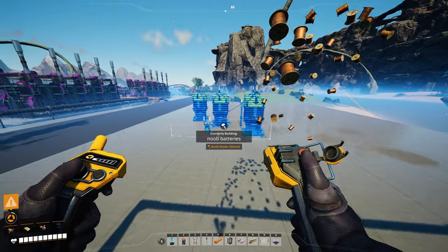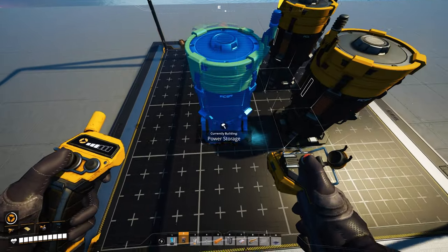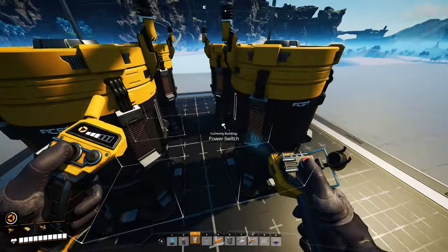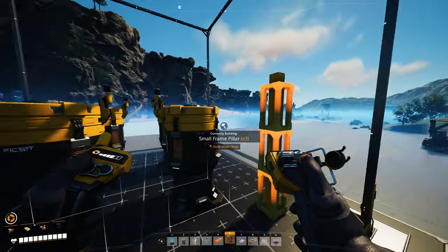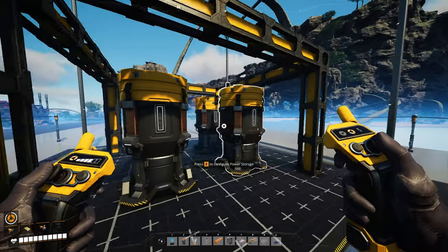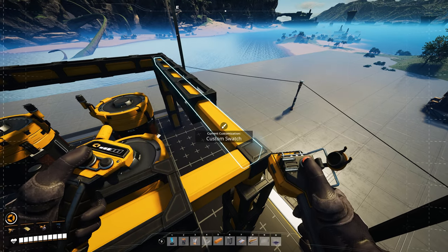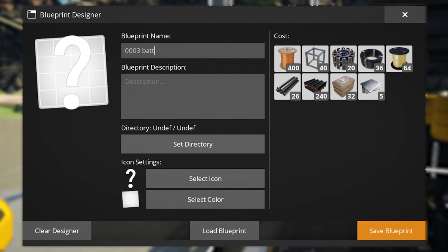While this would technically do the job, it will also make you look like a complete maniac. So instead we want to place four batteries symmetrically in the center, leaving a little bit of space between them. Then add vertical beams on the sides and some pillars on top to make it look somewhat industrial, and do the same thing horizontally to form a nice cubicle. This will be our baseline — we can paint it using custom colors and give it a quick save.